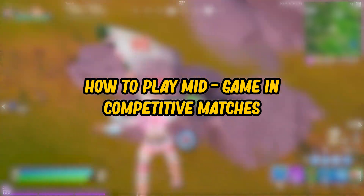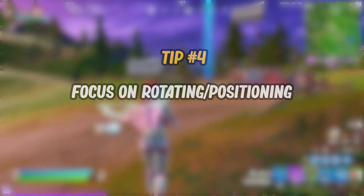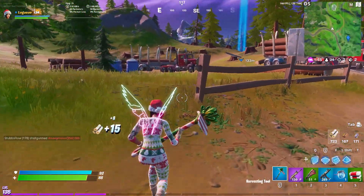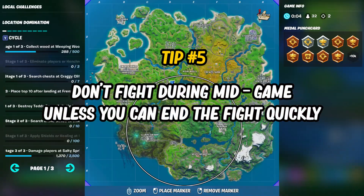If you're playing in a competitive match like arena or a cash cup, you want to play mid-game very differently. You want to focus on getting materials and most importantly rotating and positioning. During mid-game, you should take as few engagements as possible, because in competitive matches people love to third party. Long story short, try not to fight during mid-game unless you can end the fight quickly.